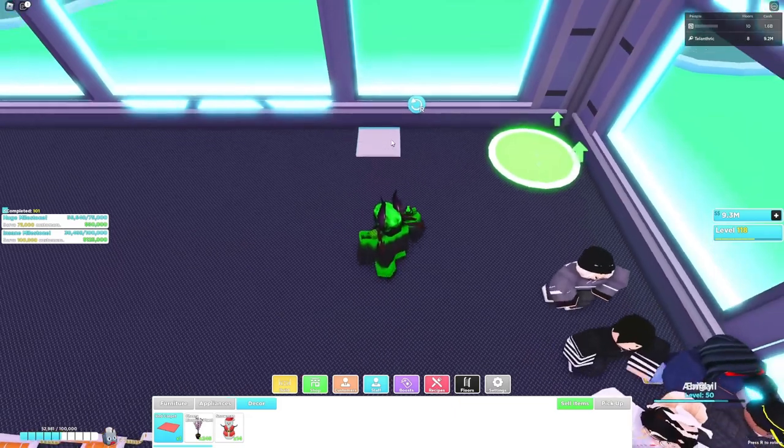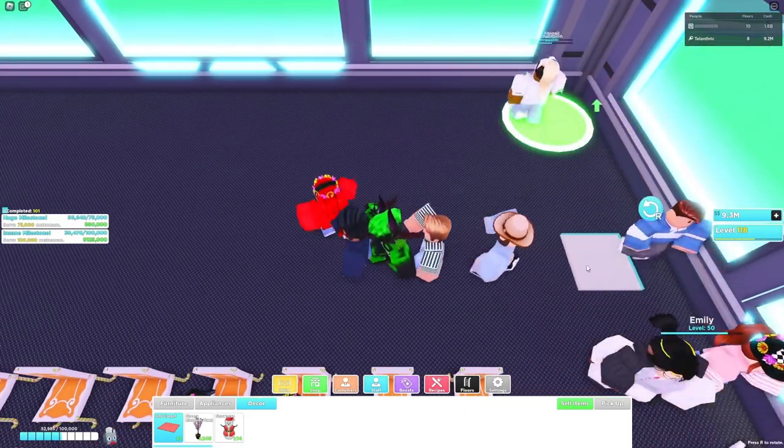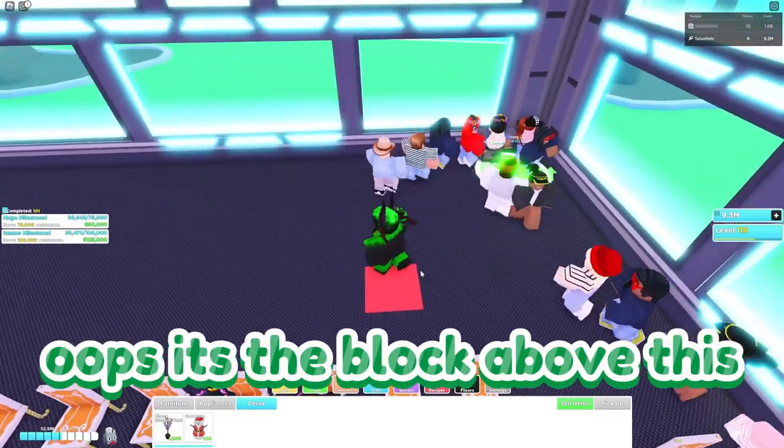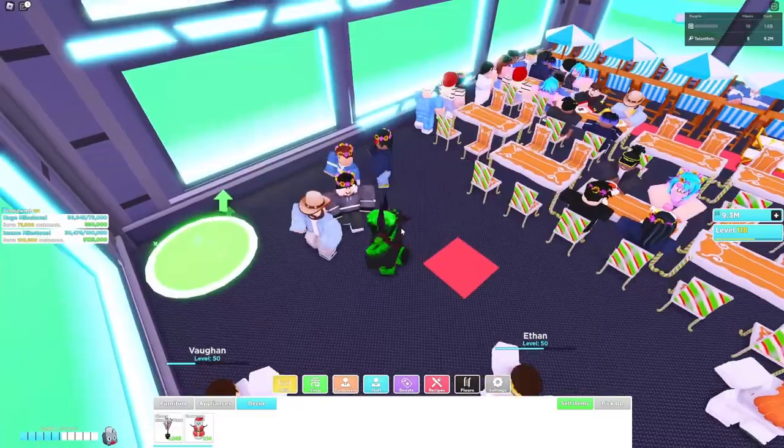You need to go five blocks back from this block — one, two, three, four, five — and leave that area empty because customers are going to teleport through here.